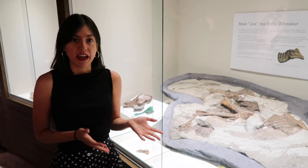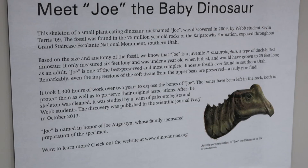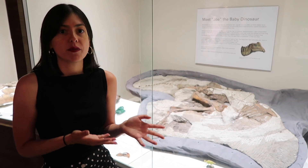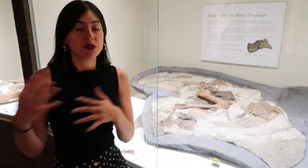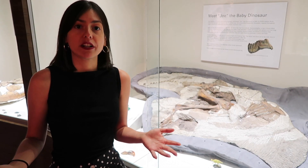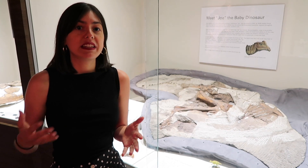It's the most complete baby Parasaurolophus known in the world. This is probably one of the most important specimens we've ever discovered here at the Alf Museum. Baby Joe is the most complete baby dinosaur found from the Grand Staircase-Escalante National Monument. This shows us how dinosaurs actually changed from when they were babies to adults — many animals look very different in infant or juvenile stages compared to adults. But there are just not a lot of babies preserved in the fossil record because they have softer body tissue.